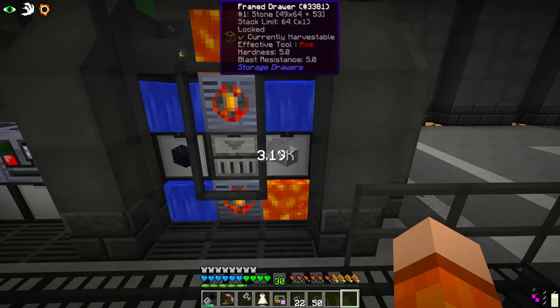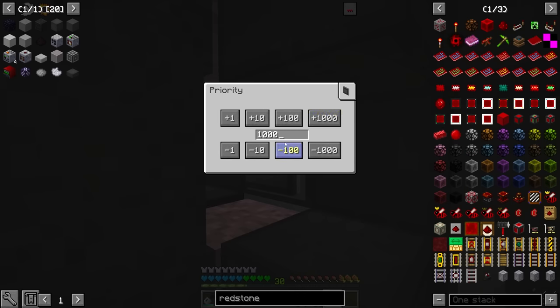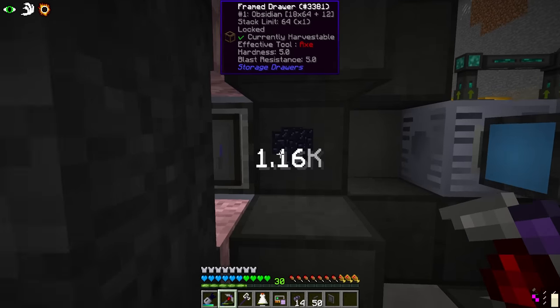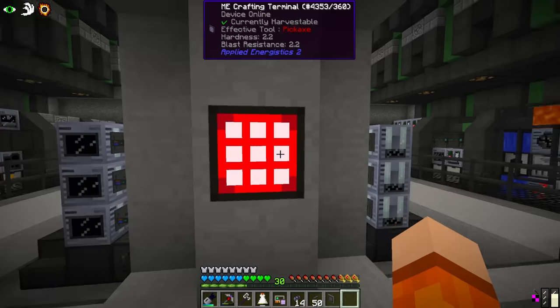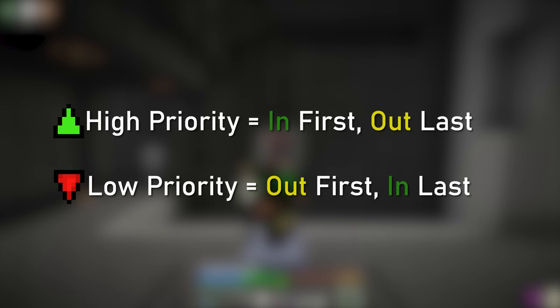We might even upgrade these drawers. Already 3000 stone in here. As always, we're going to give this drawer controller a storage bus on high priority. I still get questions about the priority system on AE devices. To keep it simple: high priority storage means items are stored here first. If there's any space in the drawer, obsidian placed into the terminal will go here first. However, because it's high priority, it's going to be extracted last. High priority storage is insert first, extract last. Low priority storage is extract first, insert last.